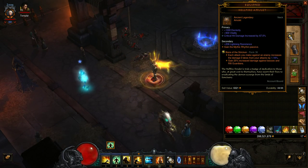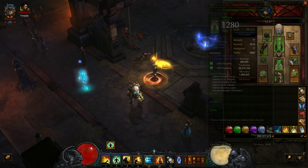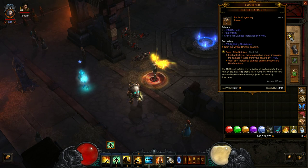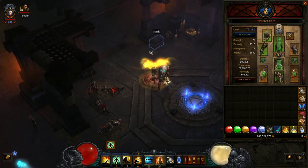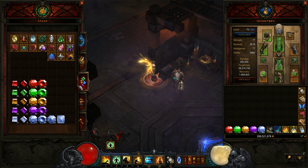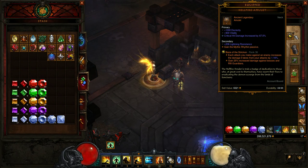For legendary gems I'm using Bane of the Stricken, Gogok of Swiftness, and Bane of the Trapped. Bane of the Trapped is one of the best gems in the game — great passive damage bonus. Gogok of Swiftness is mainly for the cooldown reduction; the attack speed is less useful. Bane of the Stricken isn't needed for lower rifts or speed farming — there you can use Bane of the Powerful instead. For super high greater rifts, Bane of the Stricken is a must-have.